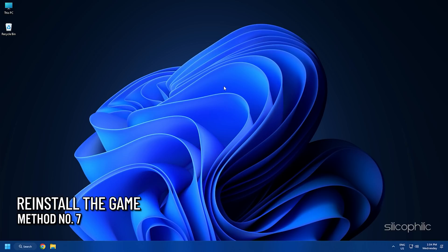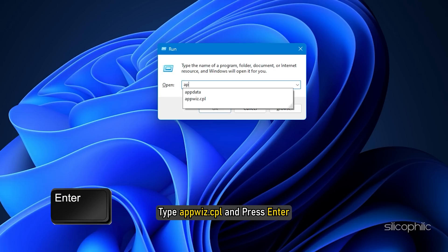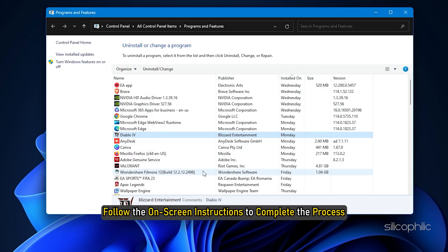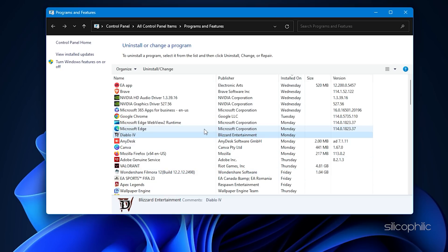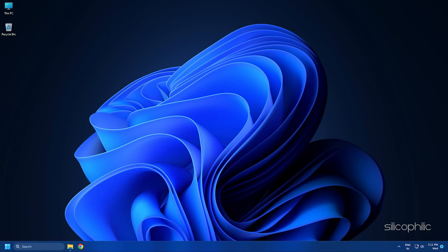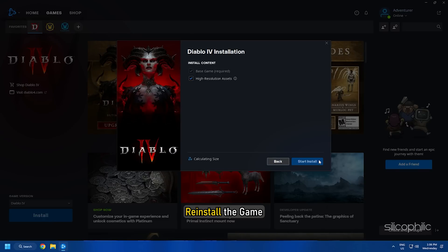Method 7: Reinstall the game. Press Windows + R to open Run, type appwiz.cpl and press Enter. Right-click on Diablo 4 and select Uninstall. Follow the on-screen instructions to complete the process and restart your PC. Then reinstall the game and see if that solves the issue.